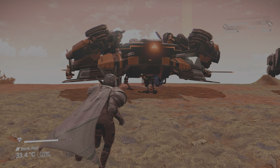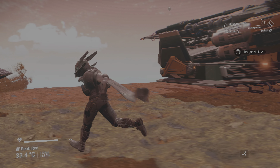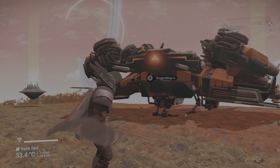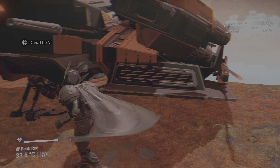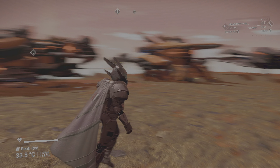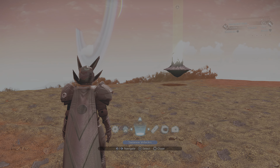So this is another ship I found — this is an A-Class. All the glyphs and location coordinates are all on the videos if you're interested. I like the vents here — look. This is a nice ship. Now I'm at Dragonfly — got one, two, three, four, five, six ships here.